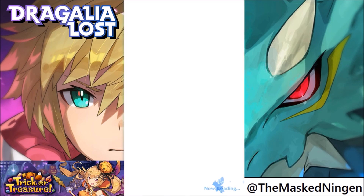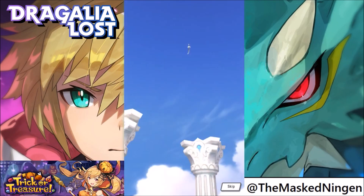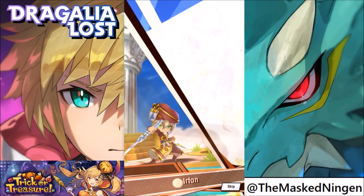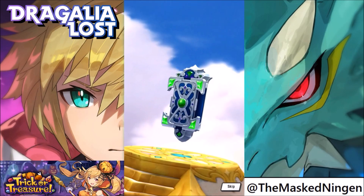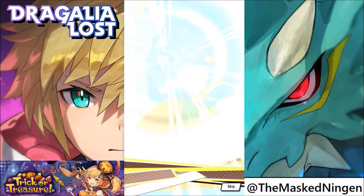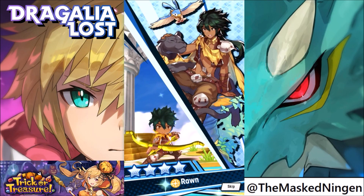I have 2 tickets to do multi-summons, so let's see if we can get something good in these. Okay, so it turns gold — that's at least one 4 star. Oh, there you go, there's 3 gold things — that's what I'd like to see. So 1 print, another 1 print, and a character as well. I'm pretty sure that first one was the new vampire butler guy. A lot of this stuff is new. We got him twice — if you get a character you've already got, it just gives you some Eldwater. Okay, we get a 4 star archer guy.